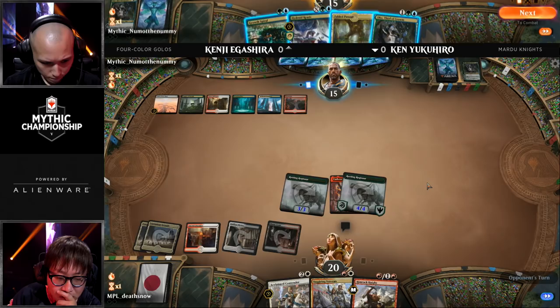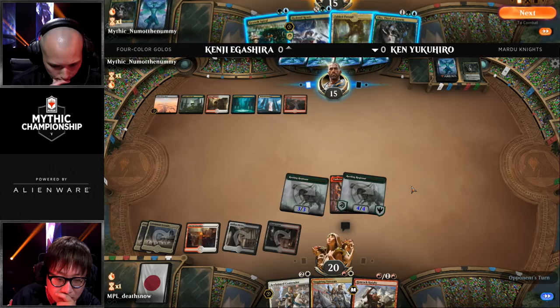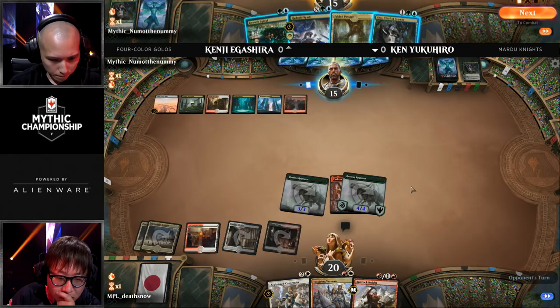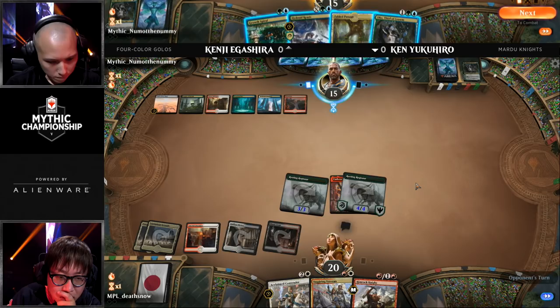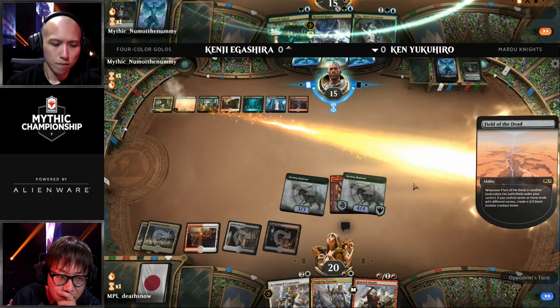It looks like he's waiting for a following turn where he can actually attack with the Rotting Regisaur for a potential lethal attack. By giving it plus two, plus zero — that's effectively one mana dealing four extra points of damage. So now what's Kenji going to do? He could potentially play Oko and turn that Embercleave into a 3/3. But he still has to deal with an army of 3/3s. That might be his only option — run out Oko, turn Embercleave into a 3/3 creature, then play a Fabled Passage to allow him to put two zombies onto the battlefield.